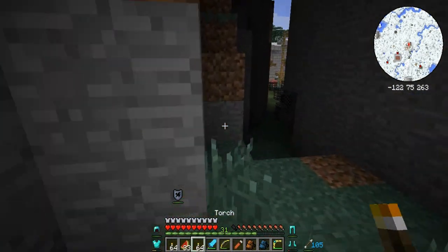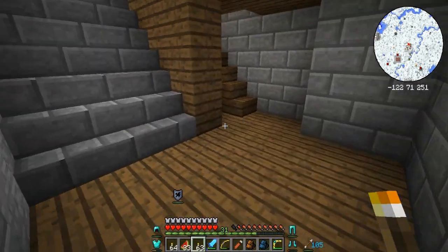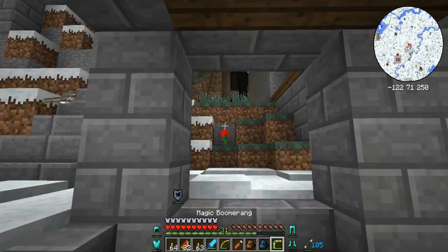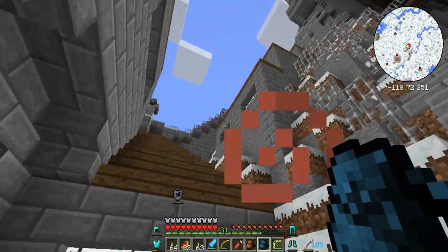Let's put a torch down. Oh, there are loads of spawners down there — let's hope they didn't see us. I'm not really sure where to go yet, there are just so many different places to explore. There's a massive staircase there.